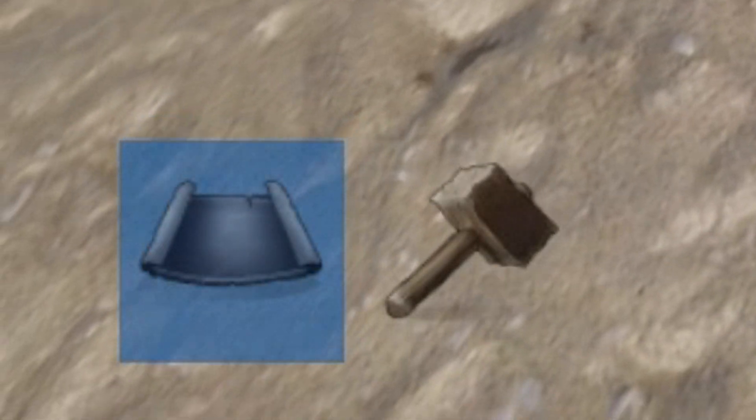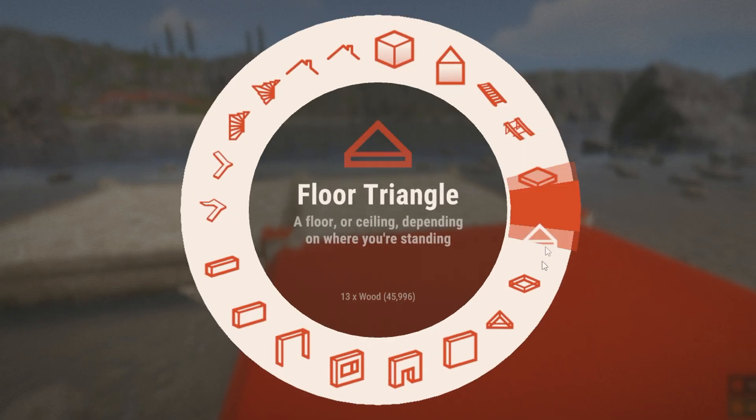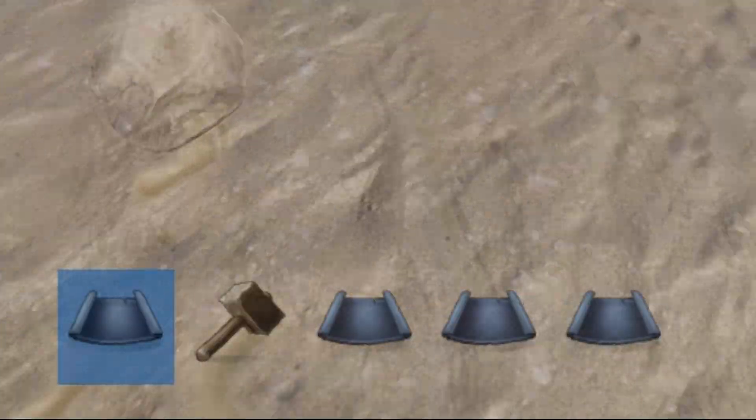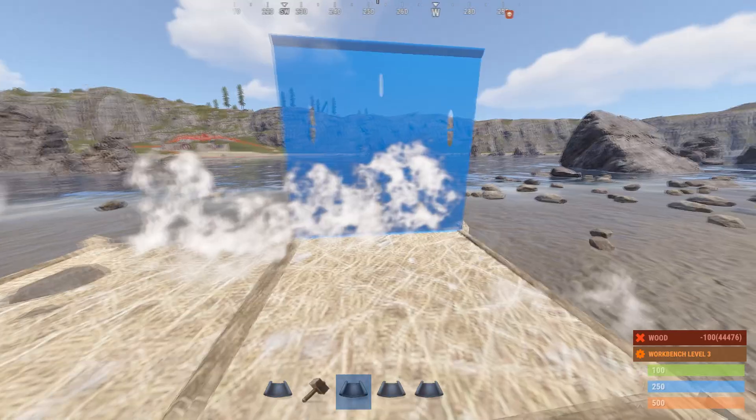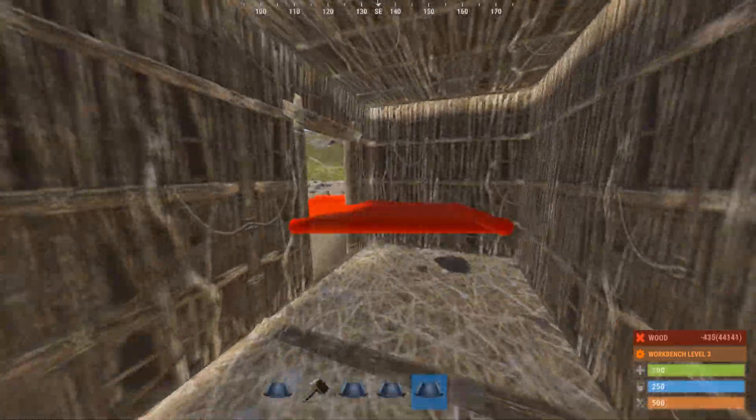You should start using more than one building plan, as when you only have one, you have to right click and select a new building tile, which can waste time. Instead, if you use multiple building plans, you only have to press a button to swap between building tiles, which is a lot faster.